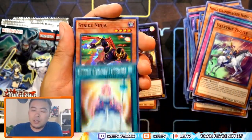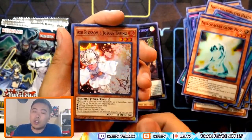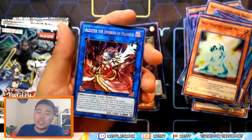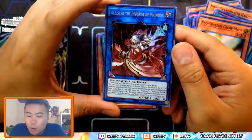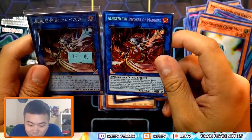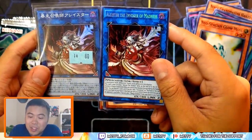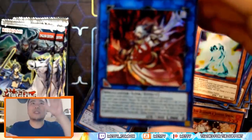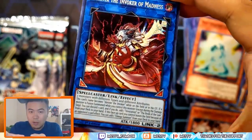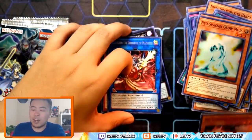Verdande again, Strike Ninja, Glow Moss. A second Ash Blossom — woo! Not short print, I suppose. And then... Did they censor him? No, his hand's a little more red in this one, but — Alistair the Invoker of Madness! Let's get a close-up on this — this is a sexy card. Alistair the Invoker of Madness. I got a copy of that along with an Ash — so that is a win. This box is a win already.